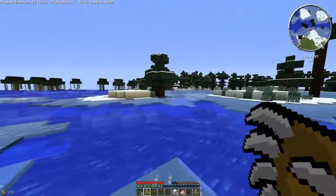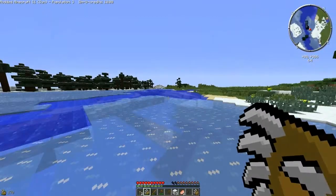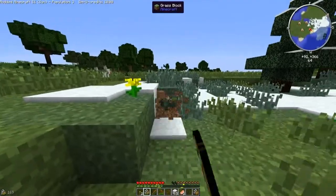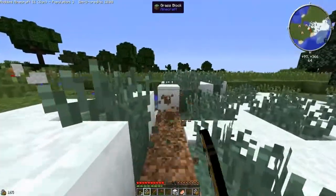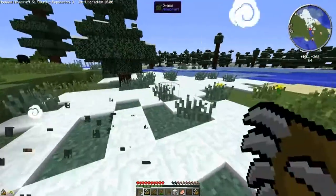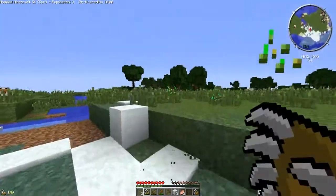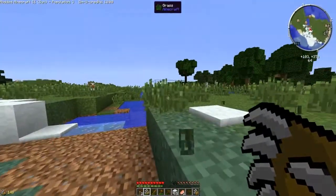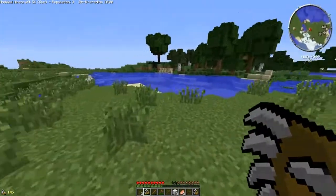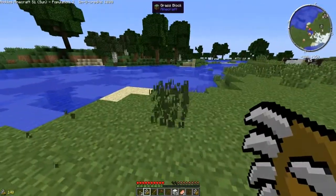So we said we wanted to build in this icy area. I think for now we will build our area here. So let's just remove some of these blocks. Let's see what we have - dark craft is installed. So let's just get rid of some of these blocks so we have plenty of space. That was a lot of lag there, but we should be okay for now.